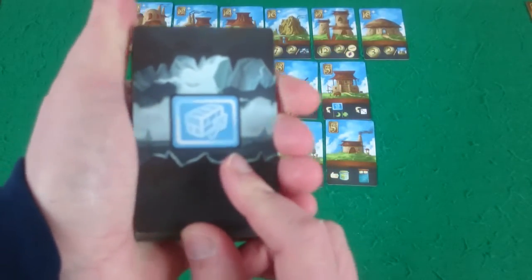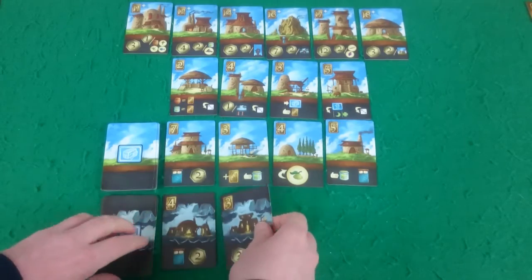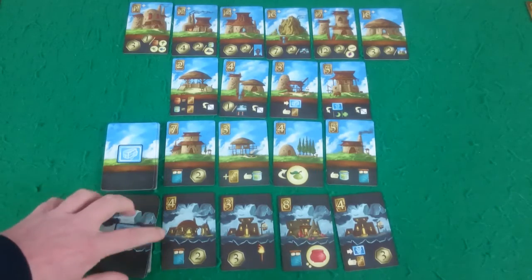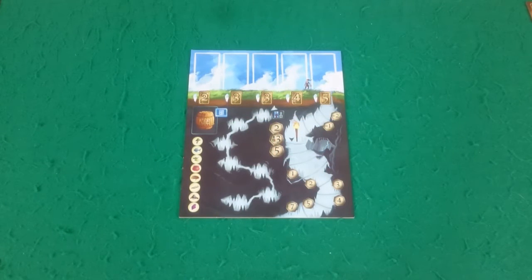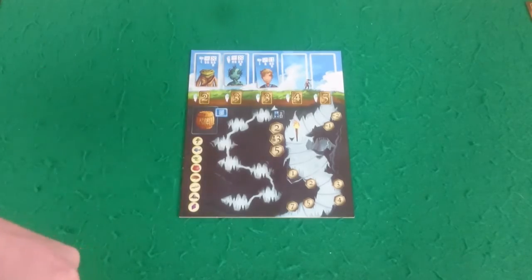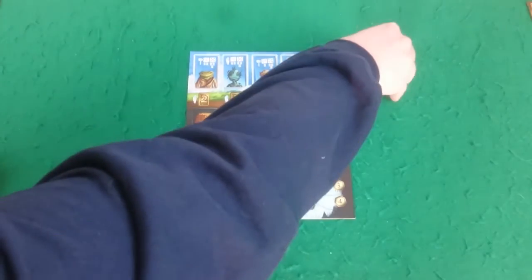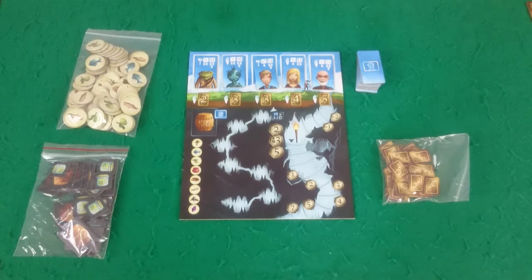Then take your outpost cards, which are underground buildings, shuffle those, and again you're going to want four turned over to be available to buy, with the rest sitting as a stack to draw from during the game. Then place your reputation track in the middle of the table where all players can reach it. Shuffle up all your villagers with the plain back and deal one to each of the spaces on the reputation board. The rest you'll want as a draw pile near the board.